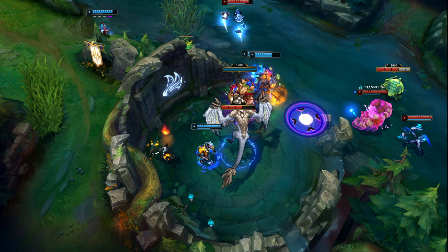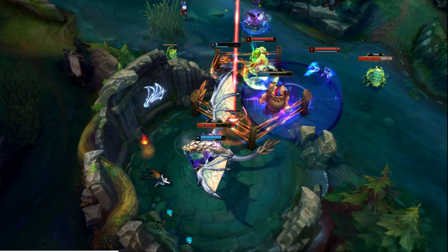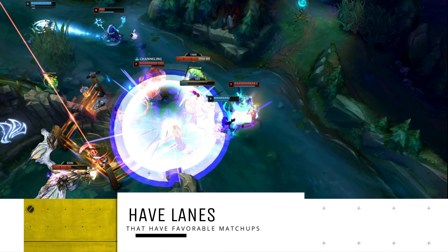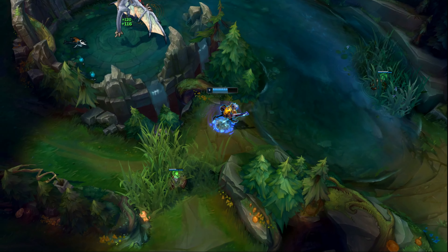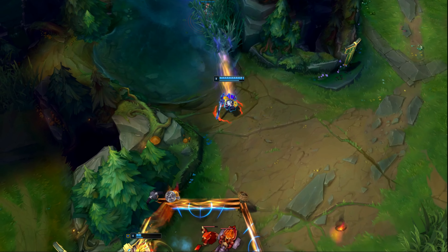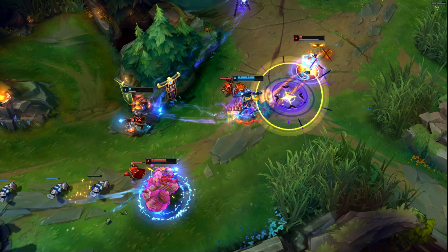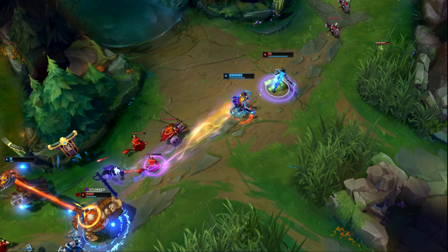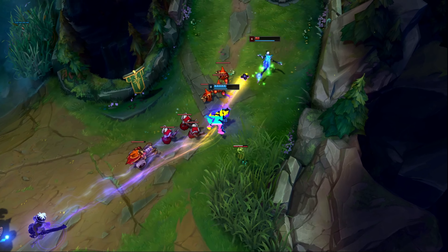Most of the time, you won't even receive an opportunity to powerfarm against them anyways because they'll be trying to take your camps away. The key to winning these matchups will be having lanes that are at least even in their own matchups. I recommend not only studying up on jungle matchups, but also having some basic knowledge as to which lanes on your team are winning ones. This will help you decide whether it's a good situation to play Ekko, and helps dictate how you play the game and what lanes are better to gank.